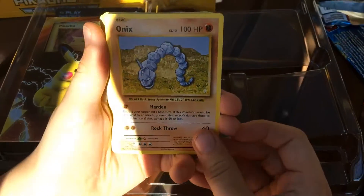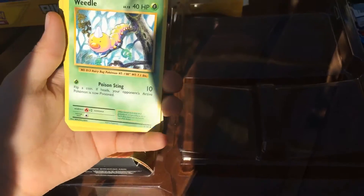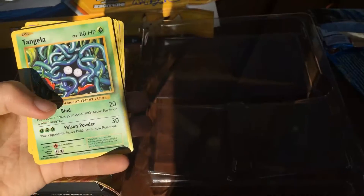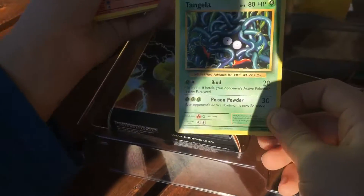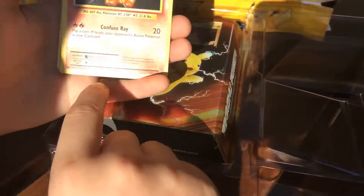First off we got an Onix, a lovely lovely Onix. Weedle. Now we got Machop — beautiful thing. A Tangela, got a Tangela here. And we got a Vulpix, another one — nice.